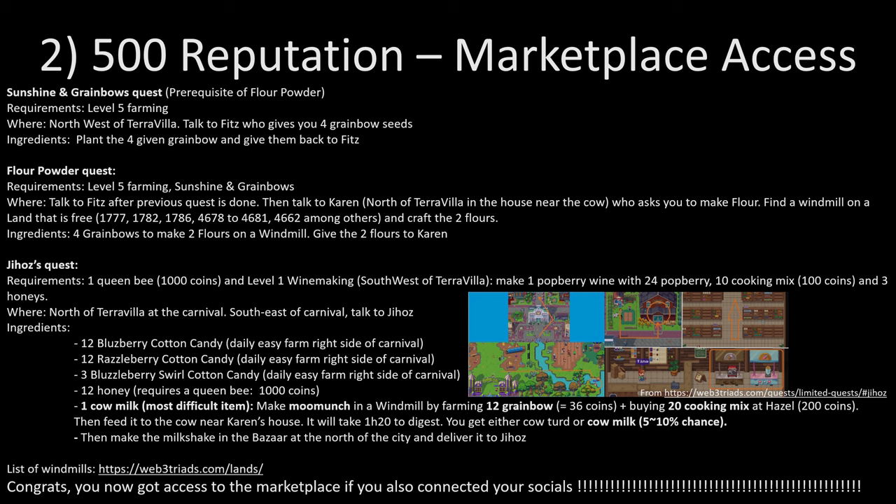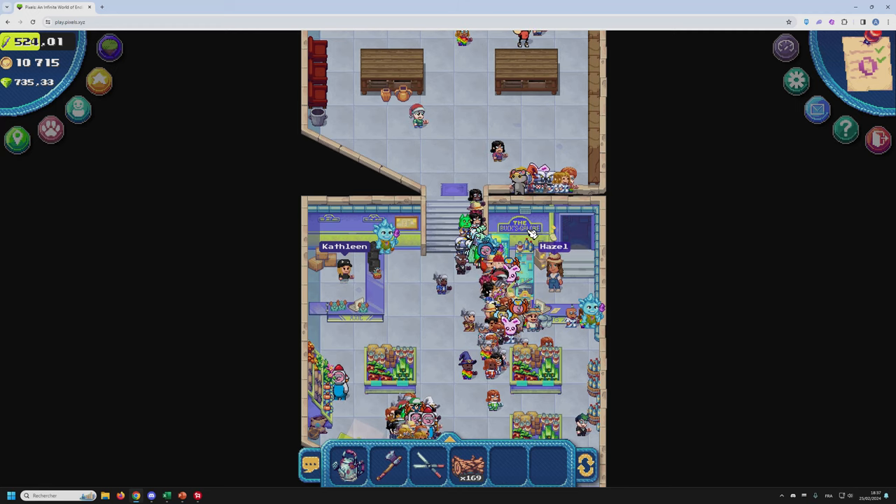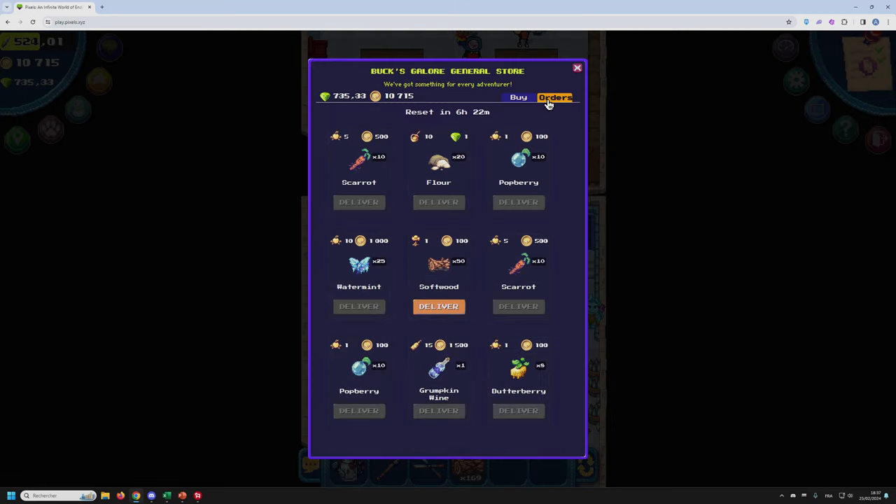Pictures showing where the bazaar is and which machine to use are provided, and there is also a link to the Web3 Triads website giving a list of lands with windmills. Once that is done and you've connected your socials, you now have access to the marketplace, which is really useful for completing all the tasks you need every day or crafting other items. Now that you have marketplace access, you can look at your task board.